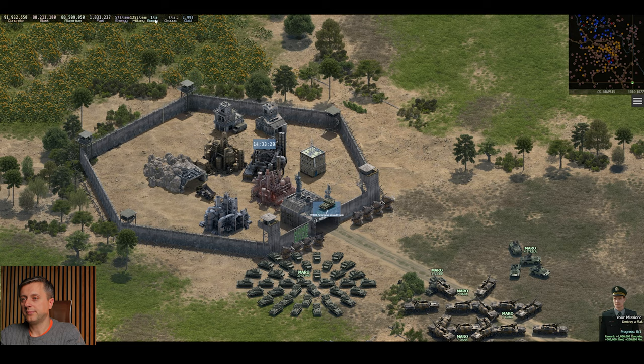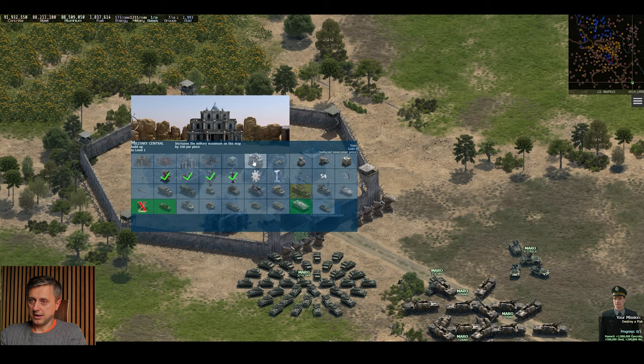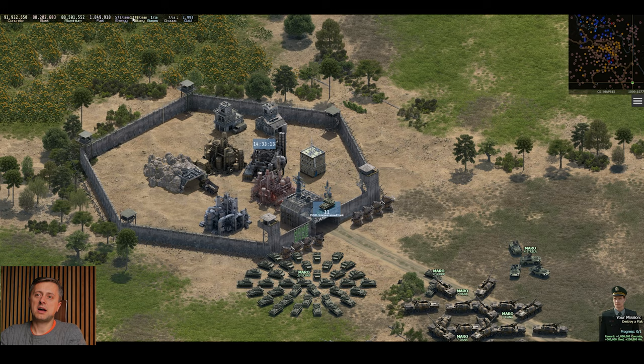Now for military points — that's the military central. As you build more military central it adds military points. At the moment I've used 1,200 points, and it keeps going up. As you progress you'll notice that, say, one Puma helicopter — which is perfect for base defense — can eat up 2,000 military points. Imagine wanting 10 or 20 Pumas — you need a lot of military points.